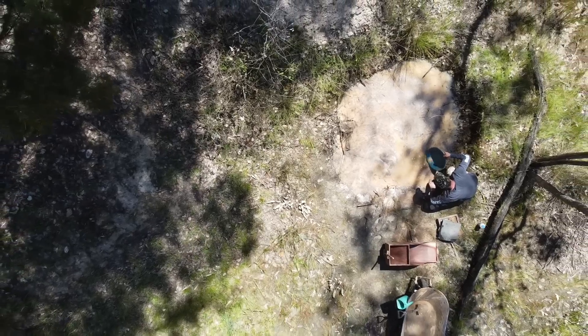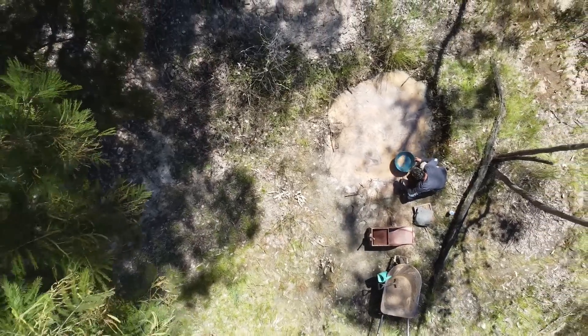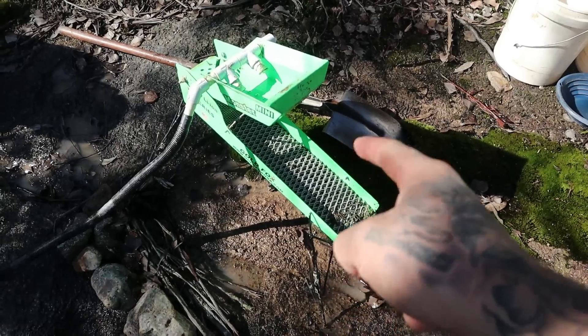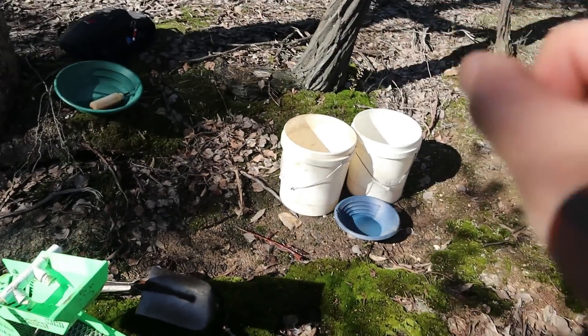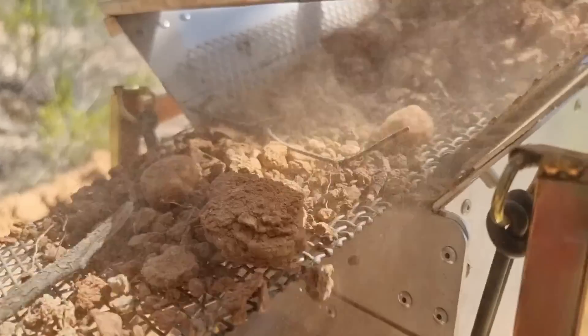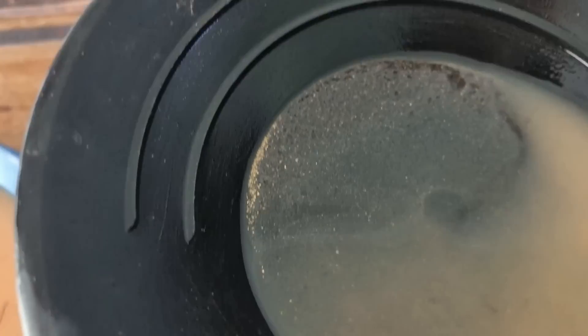We found a brand new set of drift mines that's giving us the biggest pieces of black sand and gold we've found at any of the drift mines. Today we're going to be high banking some buckets. That is the Gold Fox Mini Monster, which we'll be using today to process our buckets of pay dirt. And unlike all the other drift mines where there is no gold in the main channels, this is the exact opposite — all of the gold seems to be in the main channels and not really anywhere else.